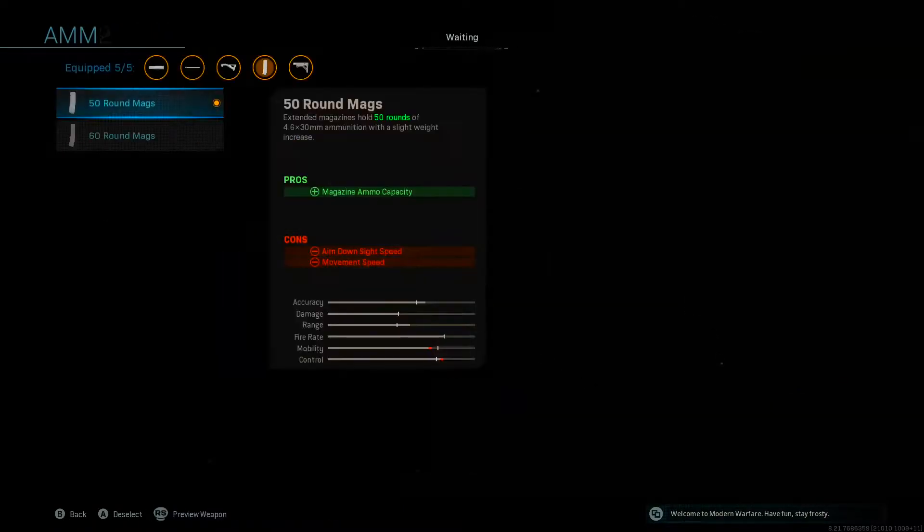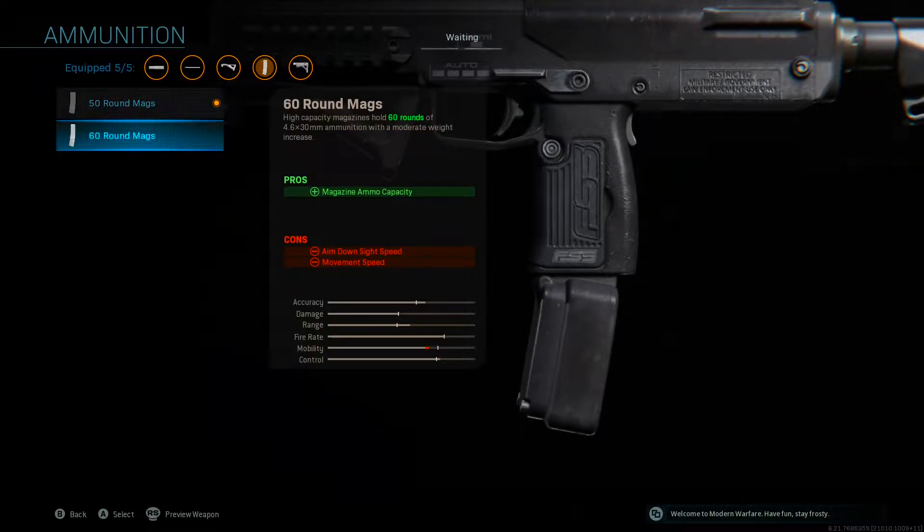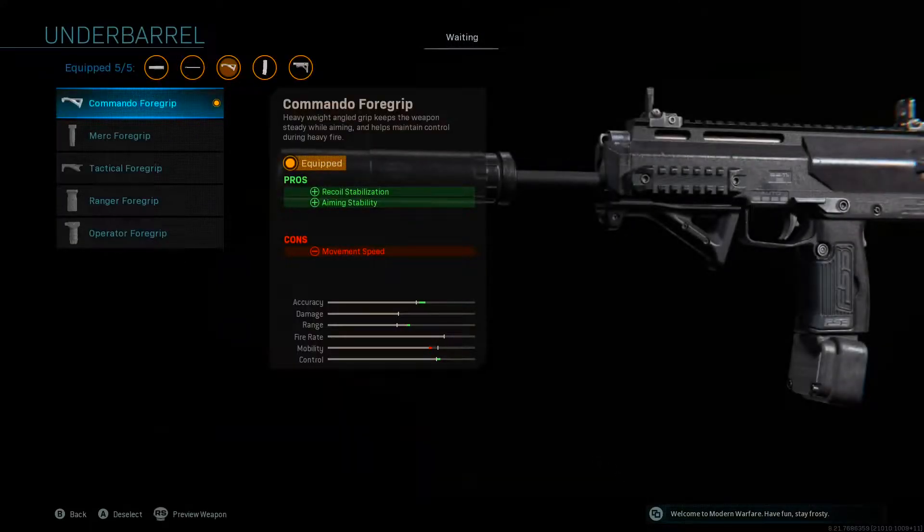Moving over to the ammunition — now this is just preference. In the gameplay I was using 50 round mags, but I think I prefer 60 round mags. If you use the 60 round mags you will be slower running around, but it's definitely worth it because you'll see me running out of ammo pretty fast. Moving over to the underbarrel, the final attachment is the Commando Foregrip, which reduces the recoil on the MP7 massively and turns it into a laser beam.